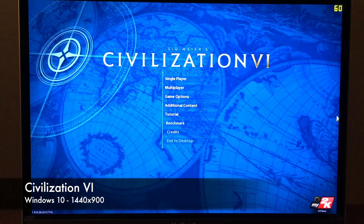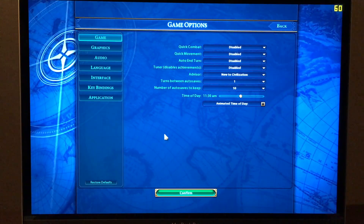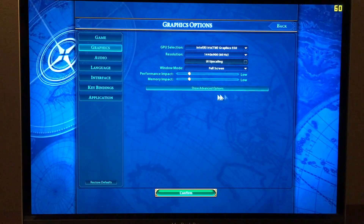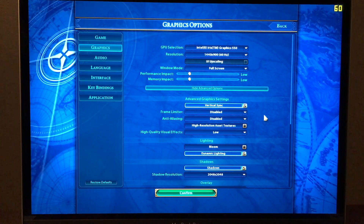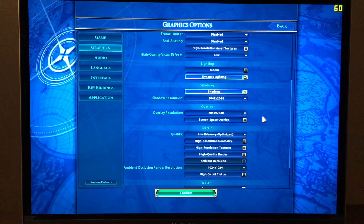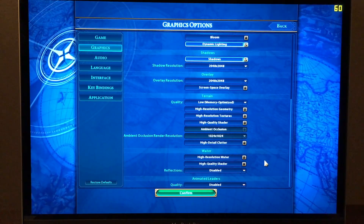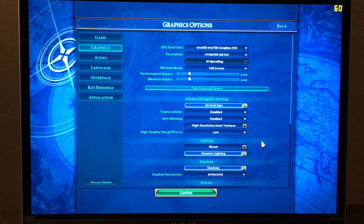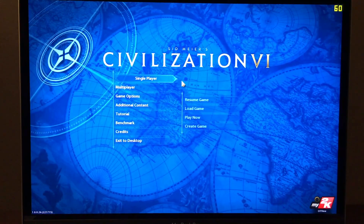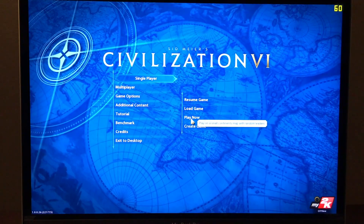Now we're going to take a look at Civilization 6. I'm running this game under Windows 10 at a 1440x900 resolution. The game defaulted to the low graphics preset, and I pretty much left it exactly as it was. This game has a built-in benchmark feature, but before I run that, I want to see what the experience is like starting a brand new game with nothing really happening.